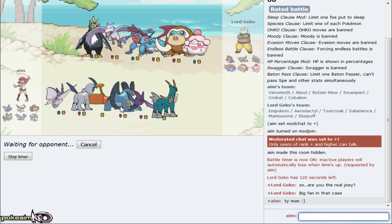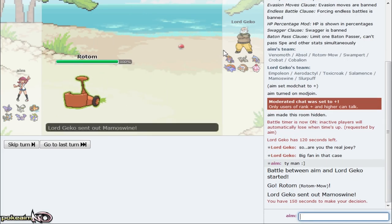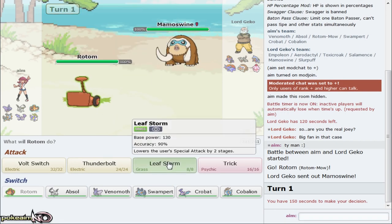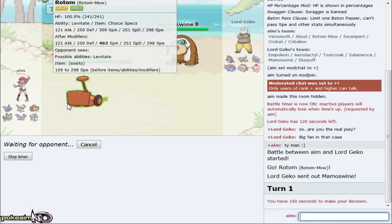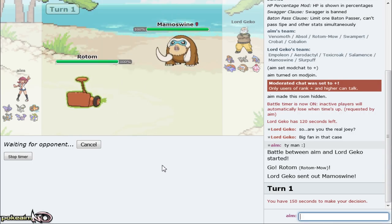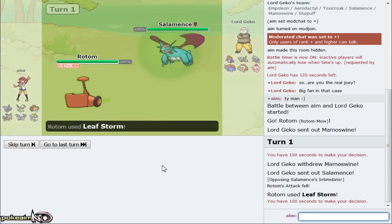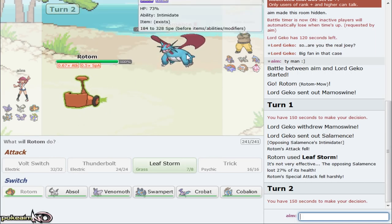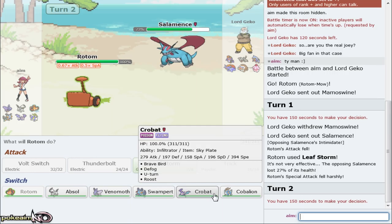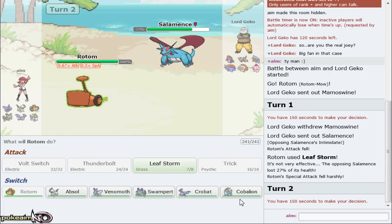For everybody that always asks - Pokeaim or Aim are my accounts guys, they're registered. It leads off with Mamoswine. I've got my Rotom lead and we're just gonna go right for the Specs Leaf Storm. Even if it's Life Orb or banded, Venomoth doesn't appreciate switching into Specs Leaf Storm at all. He goes Salamence - good play. Salamence comes out and that did nothing. Is he specially defensive? That's nothing in general.